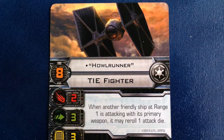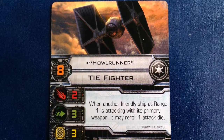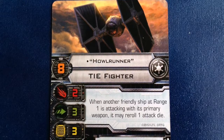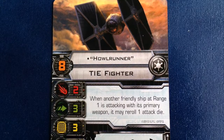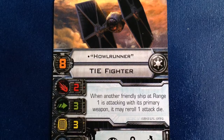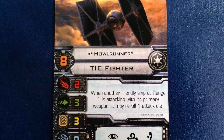Howl Runner is the top TIE fighter ace pilot included here, and she's the reason to buy this expansion. She costs 18 points, has a pilot skill of 8, and she can equip an elite talent, but it's her ability that makes her amazing. When a friendly ship within range 1 of Howl Runner attacks with its primary weapon, it can re-roll one die. If you want to build a swarm of TIE fighters, Howl Runner needs to be in there, plain and simple. TIEs only roll 2 attack dice, but with Howl Runner around, it's almost as if they have 3.